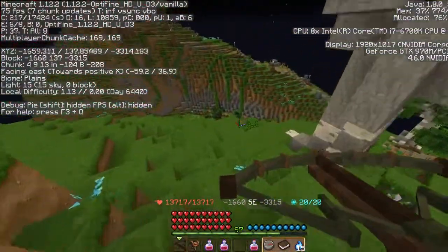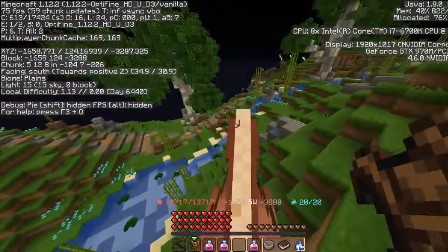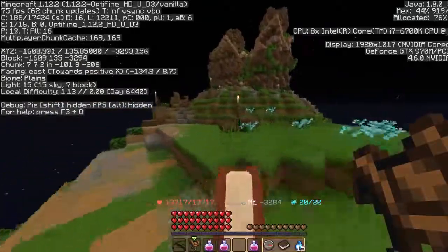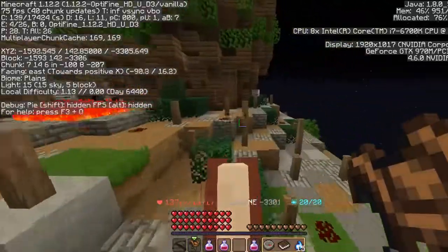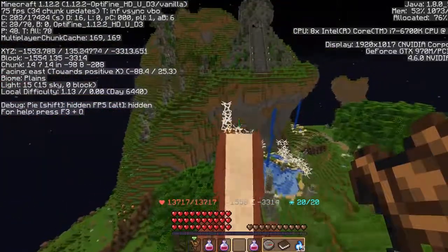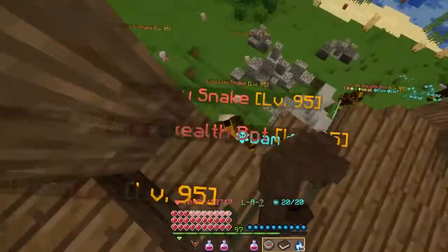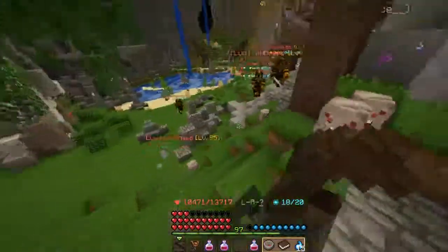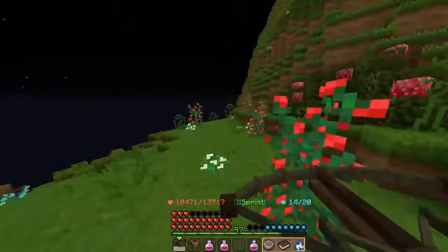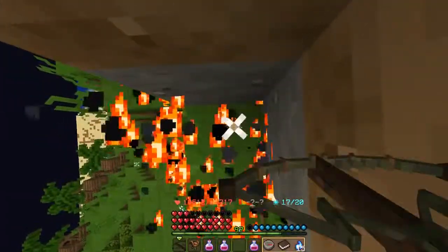I have to cross a valley — I'll get my horse so I don't spend forever doing this. The coordinates are negative 1437, negative 3315 — probably about 100 blocks across. I got off my horse and fell directly into enemies, which was absolutely intentional. We can move past that as a nation of people.